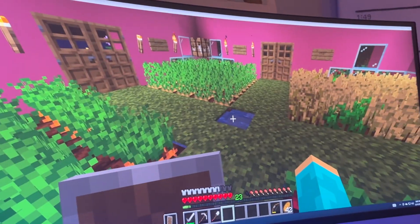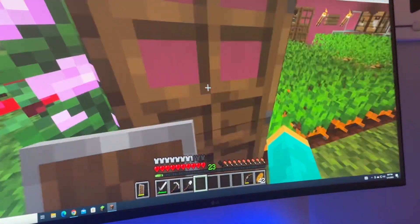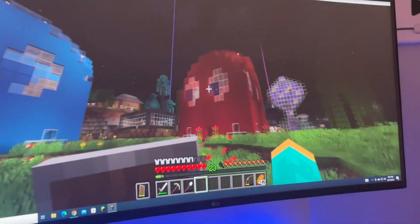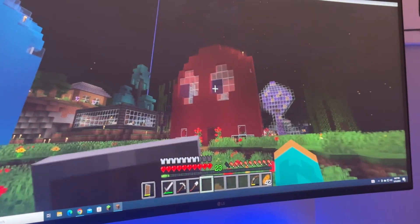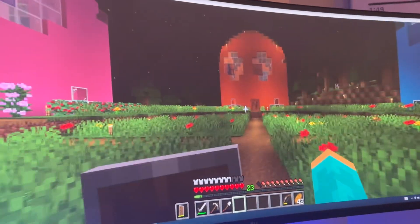So what's the walls then? This is concrete. So I made all of them out of concrete and glass. And this is all stained glass for the eyes. It's normal glass blocks for the little in between.